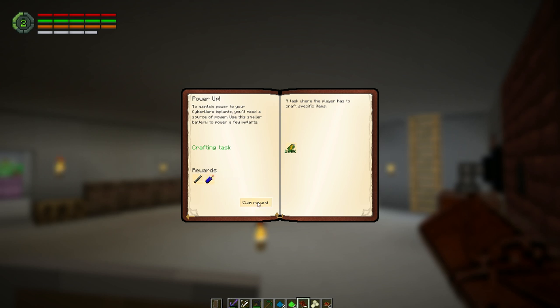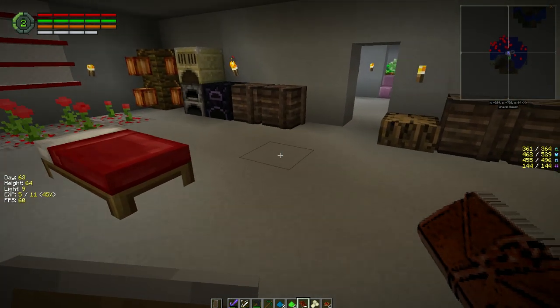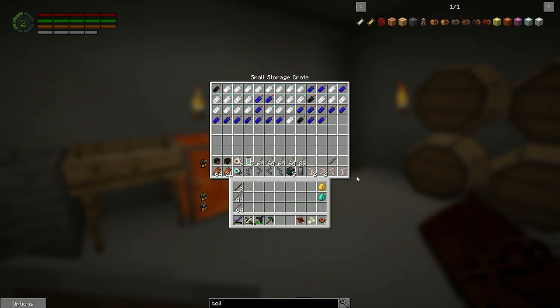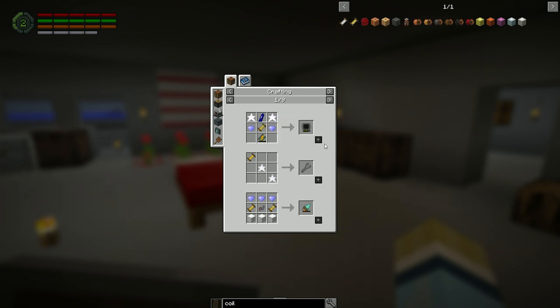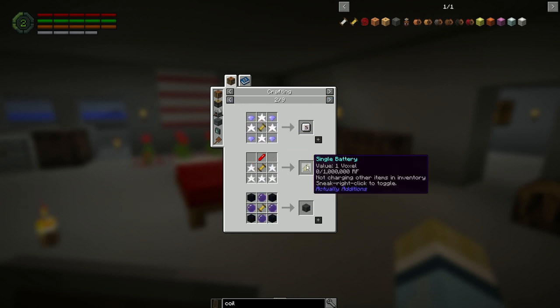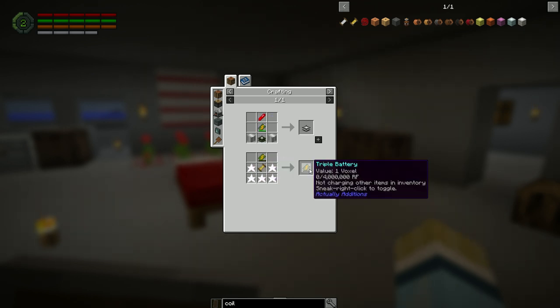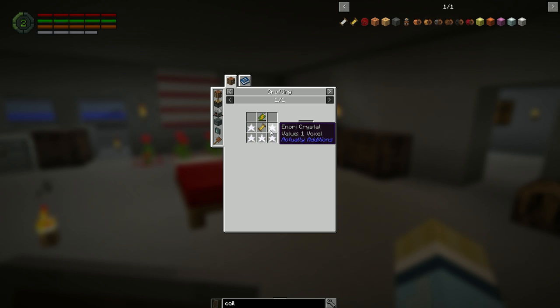The triple battery should be the most complex build. The single battery can be used to make a double battery, and then that makes a triple battery. For the triple we need power, inori crystals — I think those need to be made upstairs using the empowerer. For the double we need 15 inori crystals.